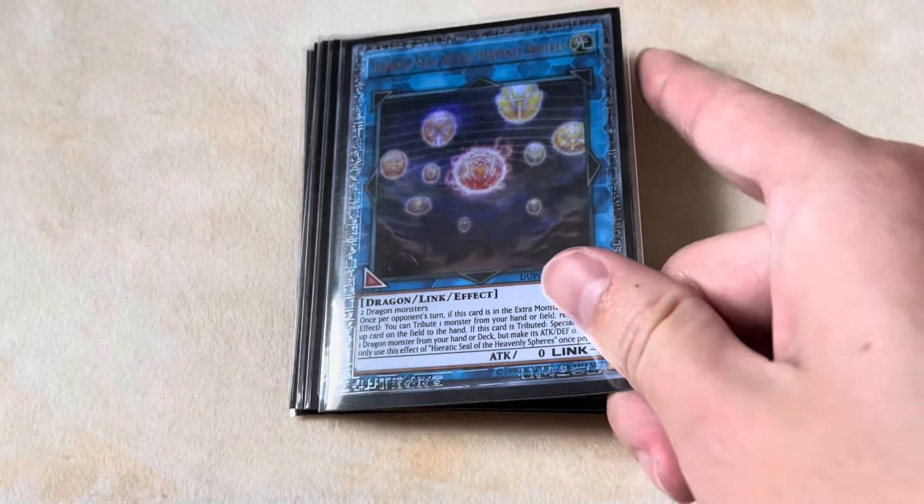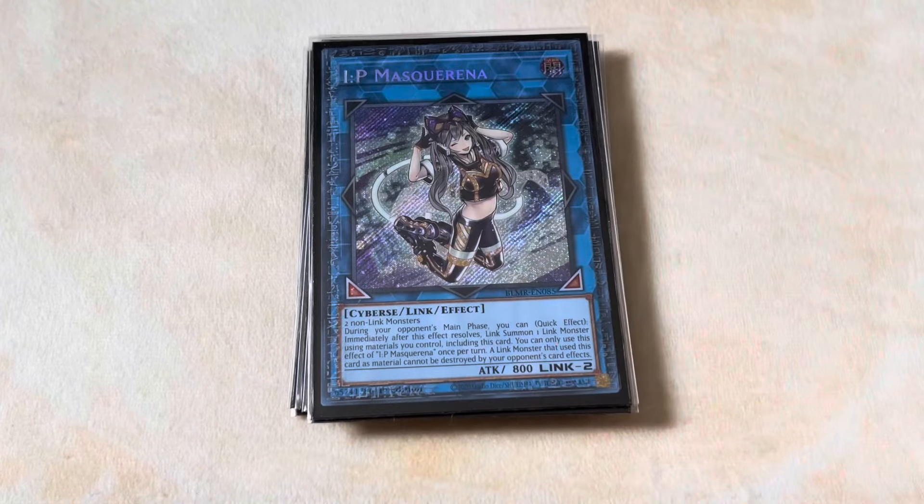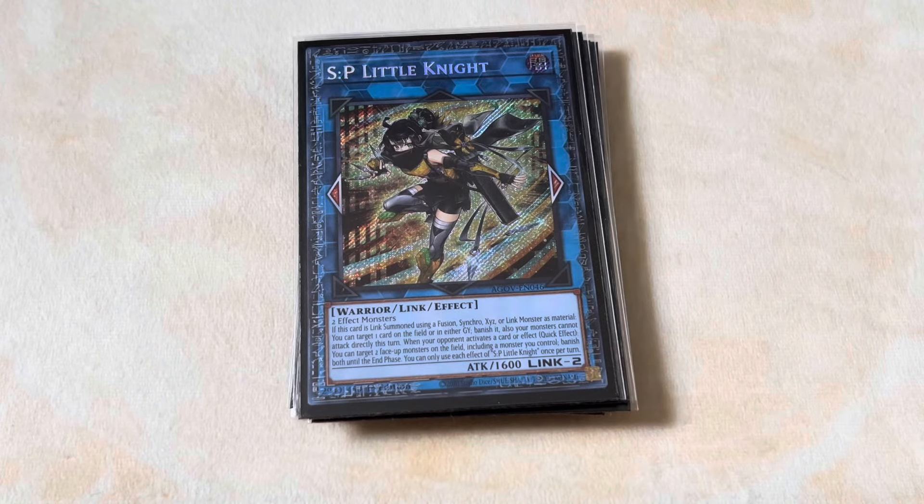For the links, we're playing one Hieratic Seal of the Heavenly Spheres. There are a lot of dragons in this deck, so this card is actually very easy to make, and Seal is honestly just a really ignorant card in a lot of situations — especially in a format where a normal summon can make or break a game pretty much instantly. On top of that, it also floats into another dragon, which we play plenty of — you can summon your Dragonlings, your Seiferts, your Bestials, whatever. Then for your other links, you play the one IP Masquerena, which is pretty much only here to go into SP Little Knight, who — as you all know if you've watched any of my profiles — is broken.